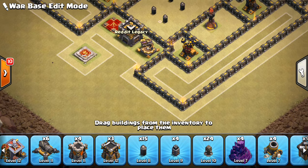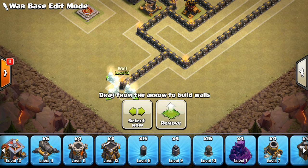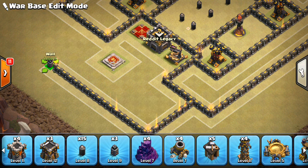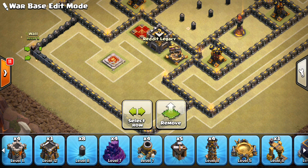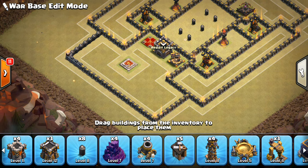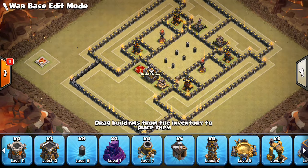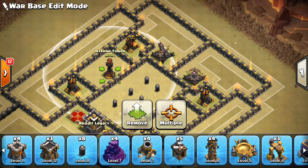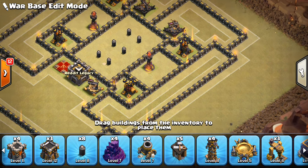Let's go ahead and make kind of a big Queen compartment out of this. We can go all the way up here, over. The Inferno Towers look good — they can cover quite a bit of space, just all around this base. Now they are kind of susceptible to a charge where the Queen makes her way in and takes out one of the Infernos. So we'll be sure to put some HP and some Skeleton Traps to try to deter everything away from there.